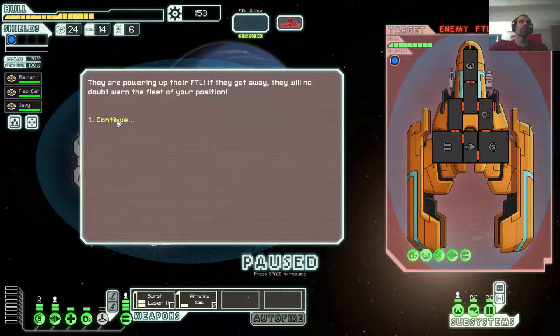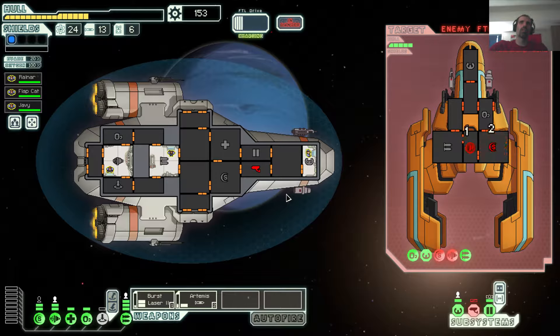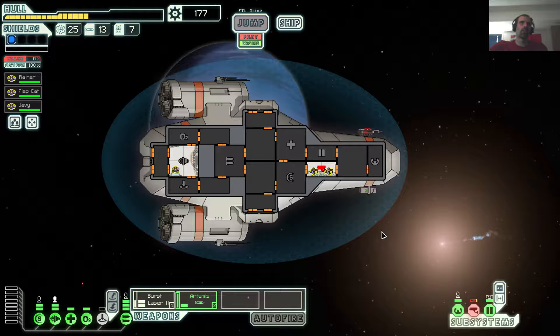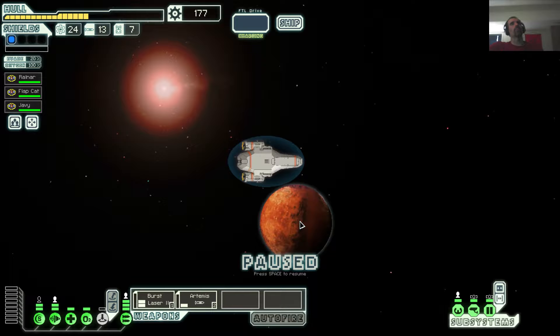Someone crossed the border scale of a rebel ship. They power their faster-than-light drive — they'll warn the fleet. Well, we can't have that. I could use some more crew — someone on the shields would be really nice. I took out my cameras. Oh, this should be an easy one then. Quite a lot of scrap. Doing pretty good. Fixing up our cameras. And practice stations. I've gotta get out of here. Pretty much a perfect sector one.